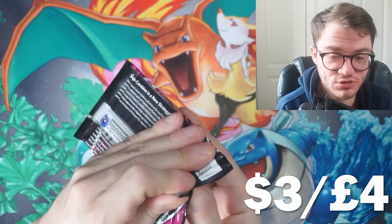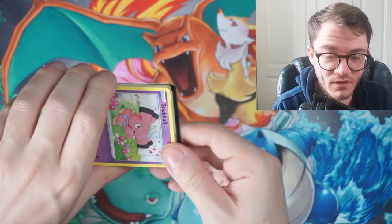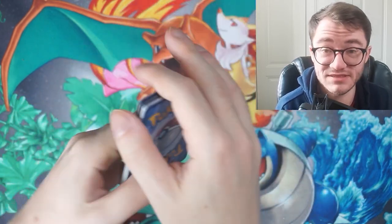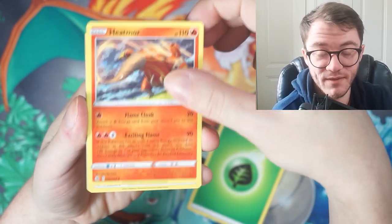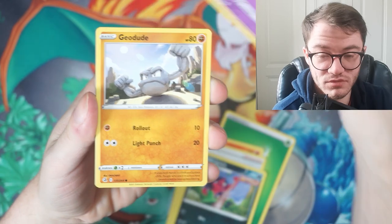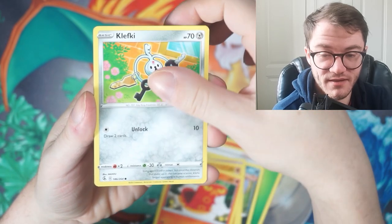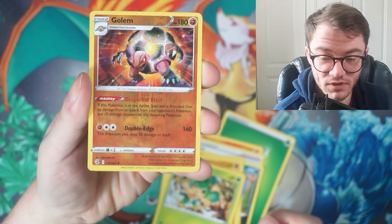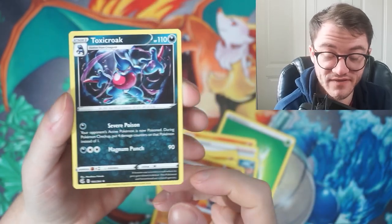On to Fusion Strike — coming down to the last two sets in the Sword and Shield era before Astral Radiance. So far we've had a V card and the full art Pikachu from Celebrations. Cards revealed: Morgrem, Snubbull, Geodude, Sizzlipede, Clefairy, Pansage, a really nice-looking reverse Golem, and a Toxicroak regular rare. Fusion Strike doesn't give us anything good either.